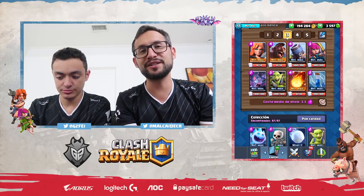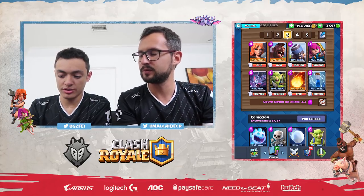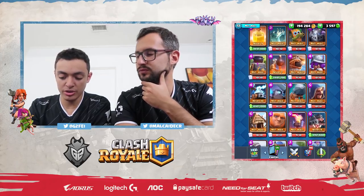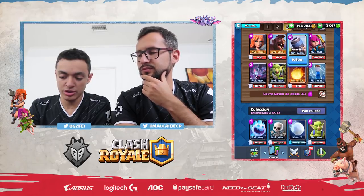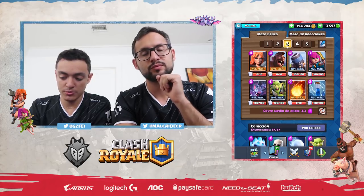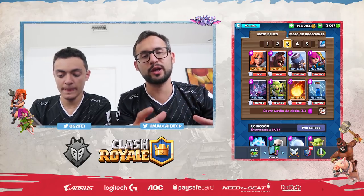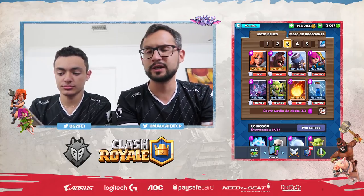The seventh card is the Hog Rider. It's a win condition — it goes well with fast cycle decks like this one. You can also swap it for another win condition like a Giant or a Mortar, but the Hog Rider is a very good win condition to upgrade with these decks. Having your win condition at a higher level is very important to gain more trophies.